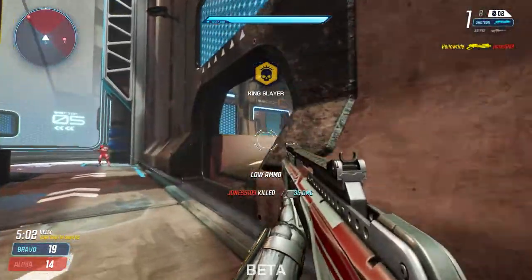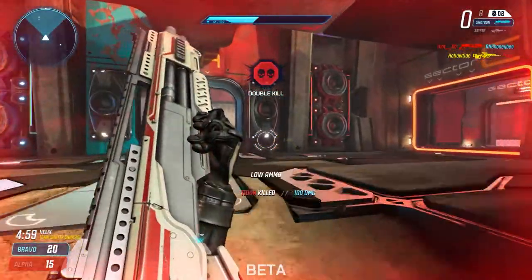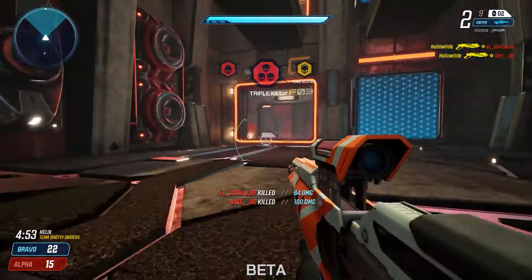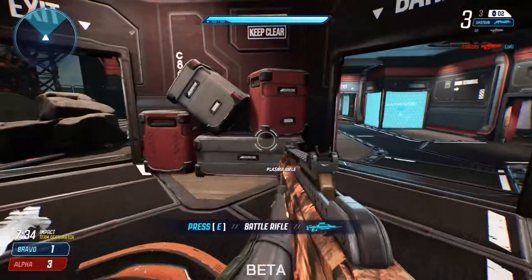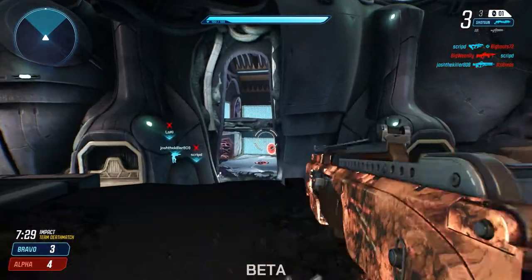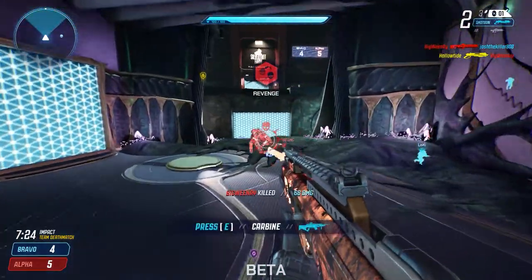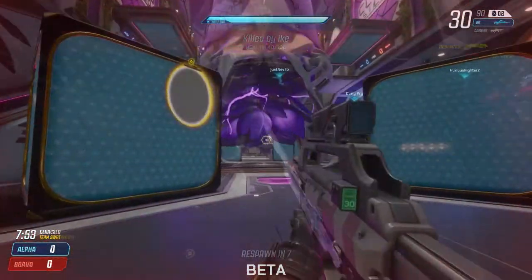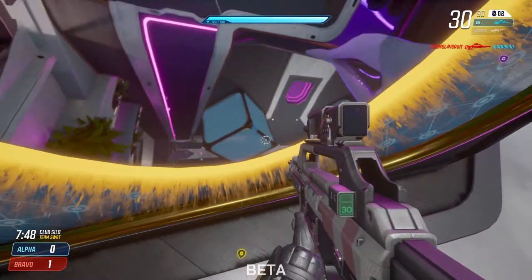Once you've started getting used to the maps, the flow of the game, and your weapons, then I would say start using portals. It can seem like a very daunting task when you first start playing to put all these things together and then add portals on top. But honestly most players aren't checking for them or using them anyway, so you can really get the flank on people — hit them from the side, hide behind one portal and put another one super high up to see the entire map and pick people off. The portals aren't really overpowered, but in the right hands they add a huge element of skill ceiling.